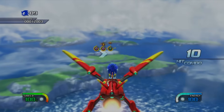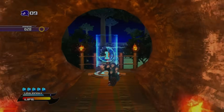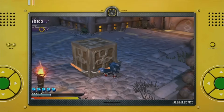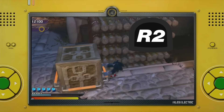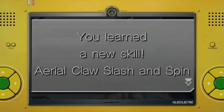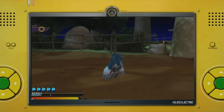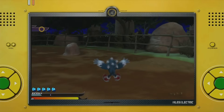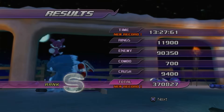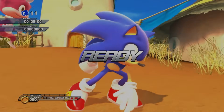After meeting up with Tails and doing the plane level, a bunch of story happens when you land in Spagonia, leading you to Missouri for another night act. This stage has you moving boxes with handles for platforming, made slower because the dash buttons increase speed when pushing or pulling them. When you upgrade your combat to level 4, you learn aerial claw slash and spin — used by pressing square, square, X in the air — which launches you forward and gets a tiny bit of height, making platforming easier. Overall, the stage doesn't cause much trouble.